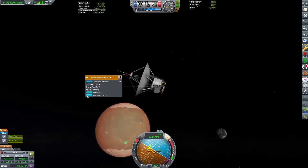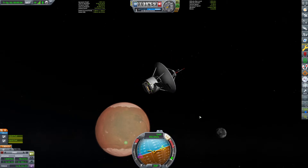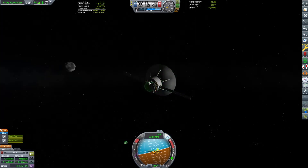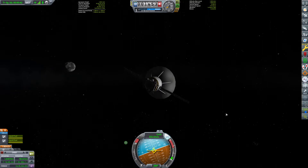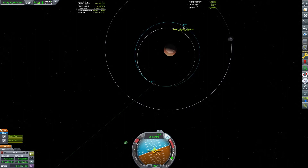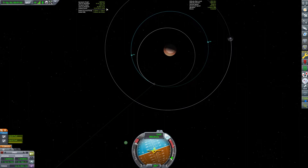We get it pointed into the prograde direction and then get our satellite ready for use. We extend those photovoltaic panels, check that our batteries are working, and then get ready to fire those little spider liquid fuel engines. Now we're pointed about at the prograde and we begin. As we begin to burn in the prograde direction, we raise our periapsis back up and put ourselves back into a mostly circular orbit.